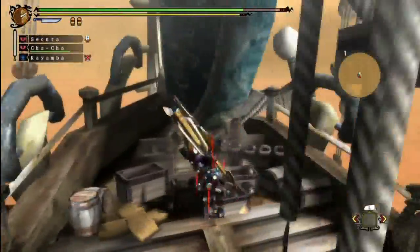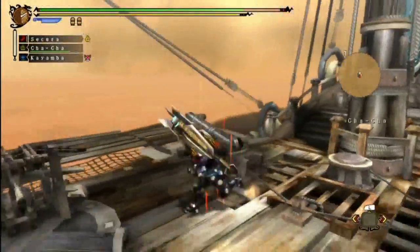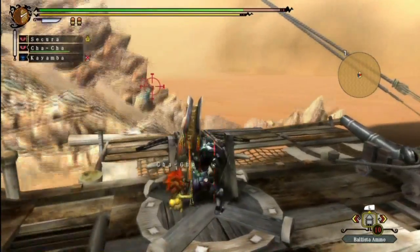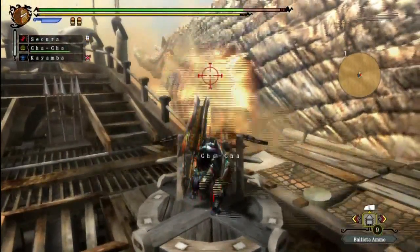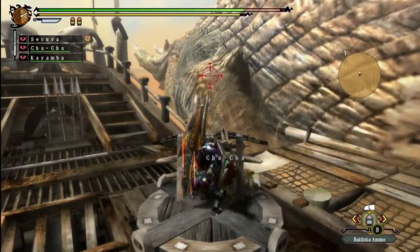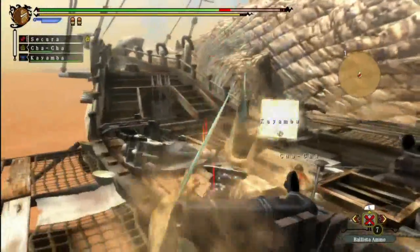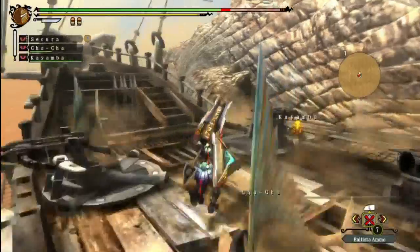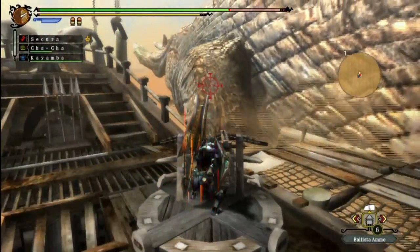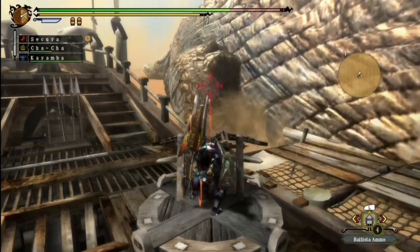I really am out of cannonballs. Ensign Cha-Cha, did you not load up enough cannonballs before we departed? You son of a bitch. Out he goes again — well, I guess I can aim for his arm, that's one of his breakable parts as well. You can snap off both of his tusks, the holes in his back, and both of his front arms. However, you will likely not be able to break his arms in this phase because the fight does have a second phase actually.